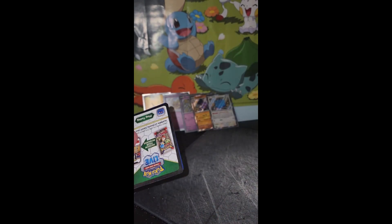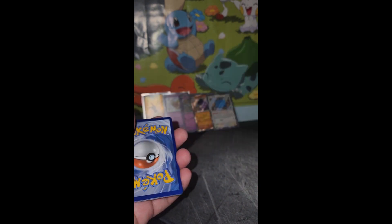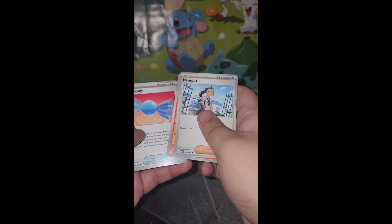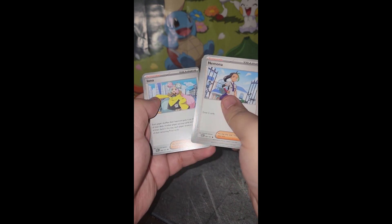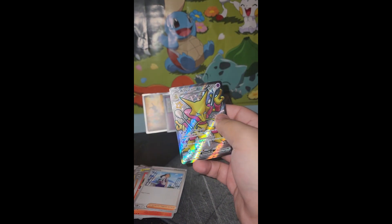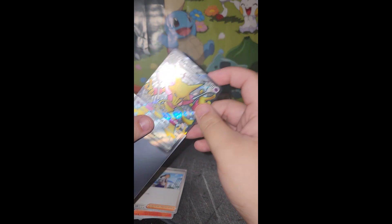Last pack of this video — will we get something good? That is the question. Here's a code card for you TCG Online players. Got Nymble. I see something back there. Charmander, Rare Candy, Frigibax, Grapploct, Iono, Kilowattrel — Full Art Shiny Alakazam EX! These packs are busted — also a Houndstone and a Shiny Cottonee. These packs are absolutely busted, guys.